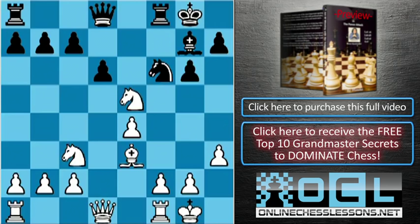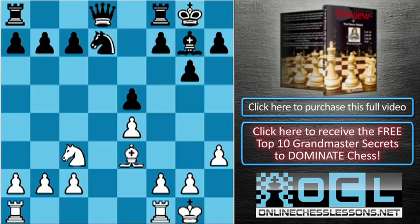After knight takes e5, black will go d takes e, and we play bishop takes d7. Now it's better for black to take with a knight. If they take with a queen, it won't make much difference. With knight, we can simply go queen to e2 and rook on d1. Your bishop on e3 is a lot better than the bishop on g7 — bishop on e3 is a much stronger piece. Besides, we are a lot quicker to get on the d-file.